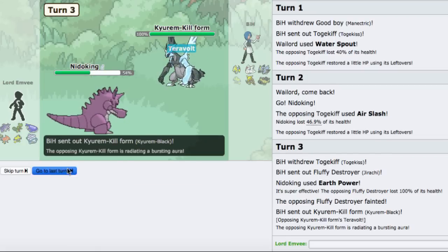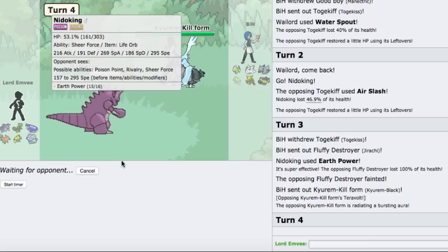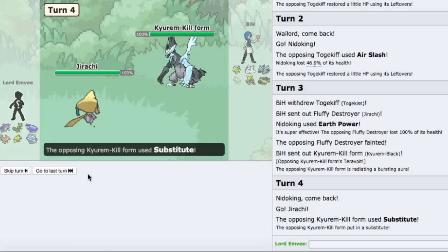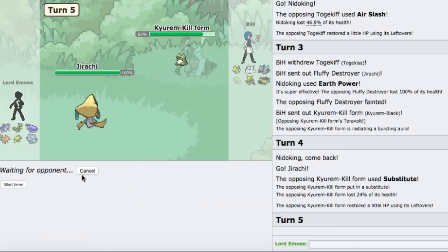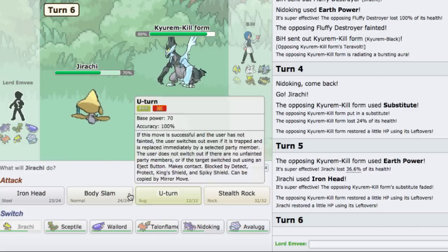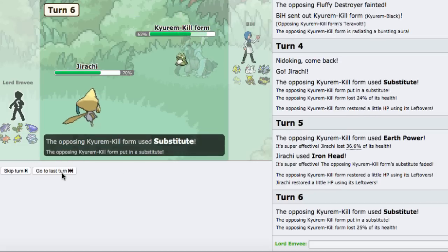He goes for the Sub - that's fine, I can just go for the Iron Head. He goes for the Earth Power, not a problem. I can go for the U-turn on this obvious switch out. He just subs again. I'll go into my Talonflame. He's probably packing Fusion Bolt, so I'll go back and swap around. I'll go to Avalugg first.